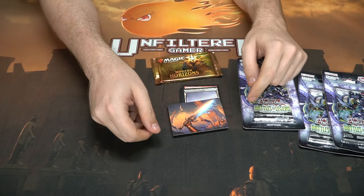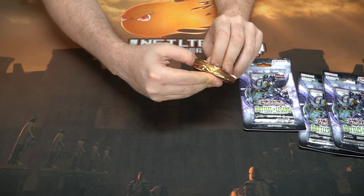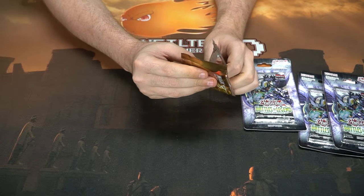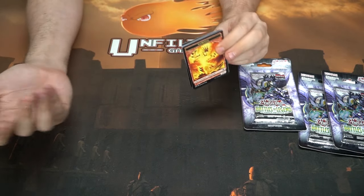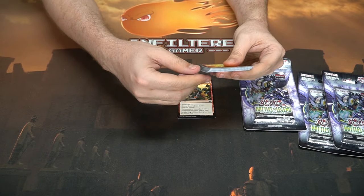We got a Sword of Fire and Ice — well, Sword of Truth and Justice, actually. I was wrong, it looks red and blue but it's different. Got an Illusion as well. Last pack — this is where we might pull the sliver I want. There's a planeswalker worth like 70 bucks in this set but I never assume I'm going to get those kinds of cards — I don't usually buy packs.